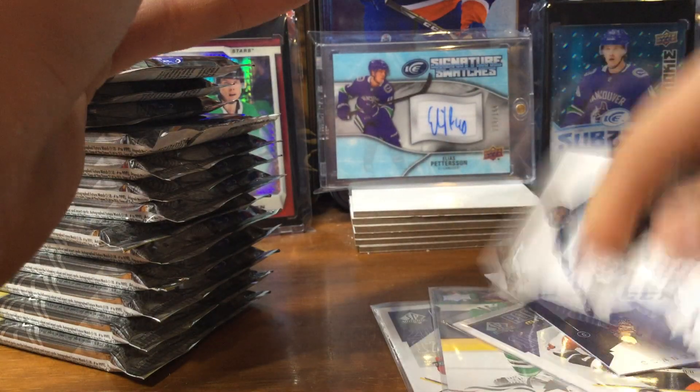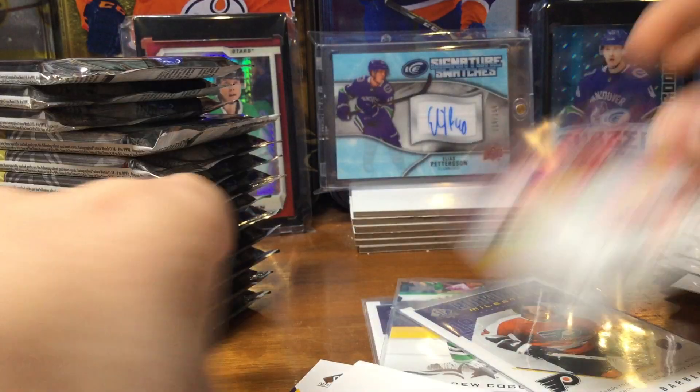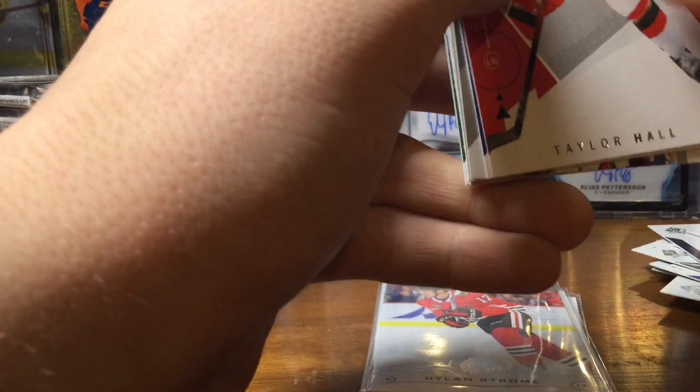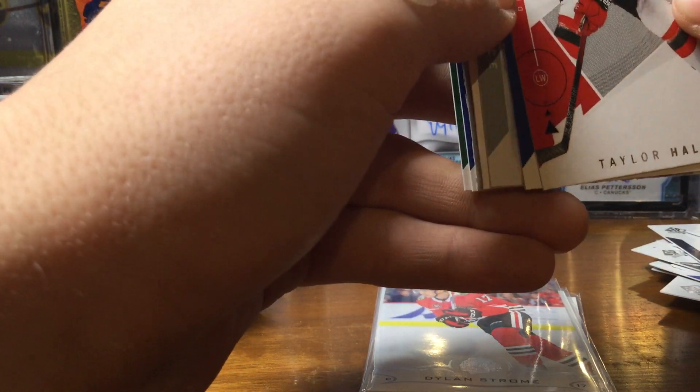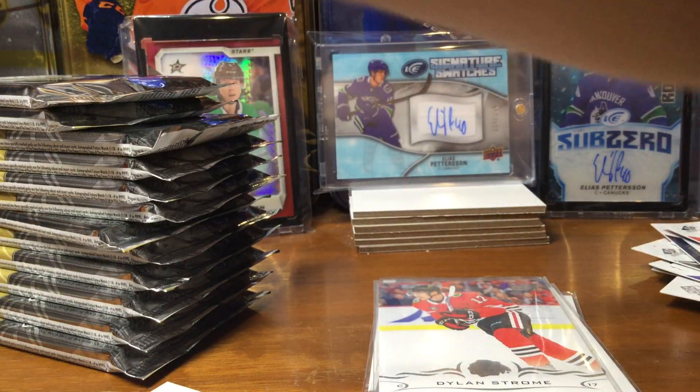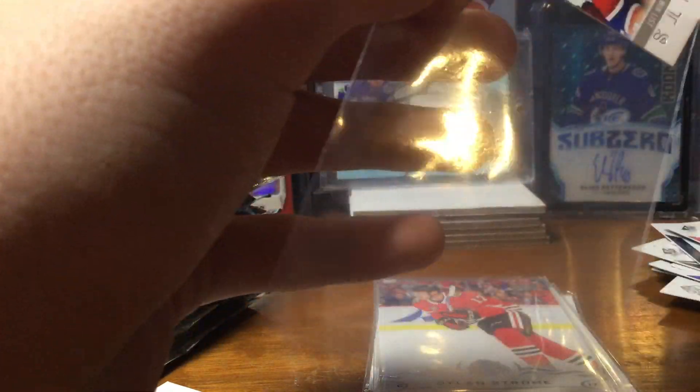Good comic day base as well. We have a Dylan Strom update. Goodness, it's all unorganized. I thought I got another McDavid base card in the same pack. It's one of these inserts — we got a Carey Price Authentic Moments.